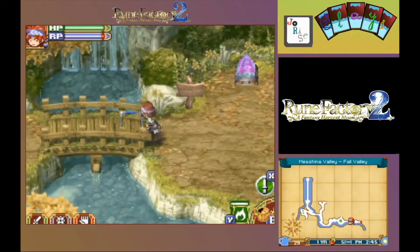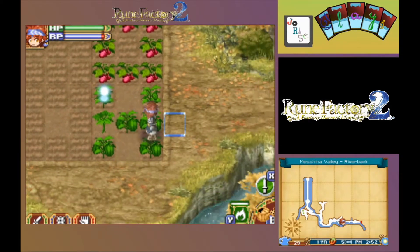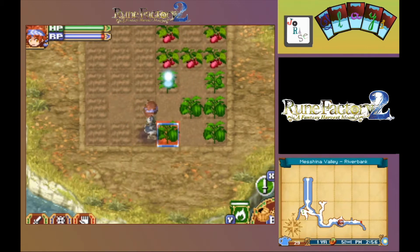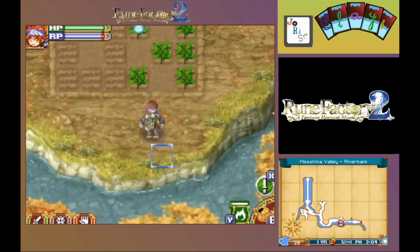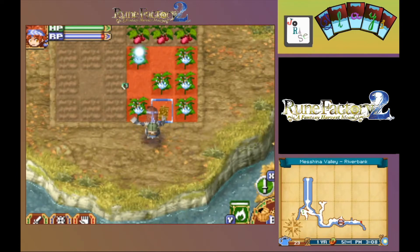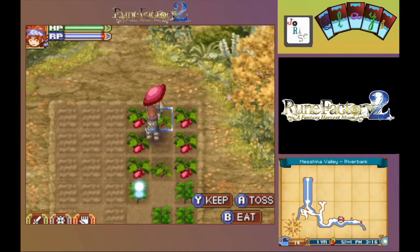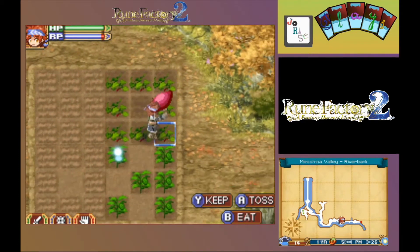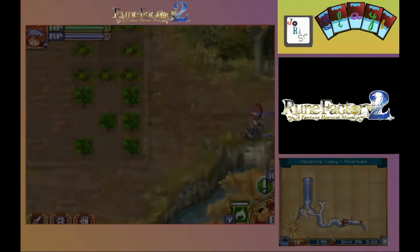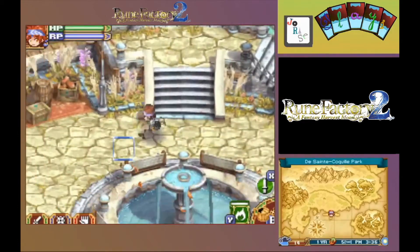Now to Meshina — harvest everything. Being careful not to touch energy there until everything is done. Now we'll grab it. And we're off to the final spot, that being Blessia.